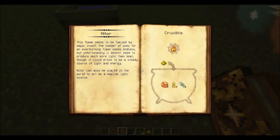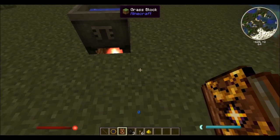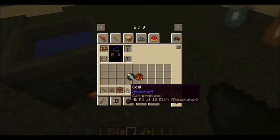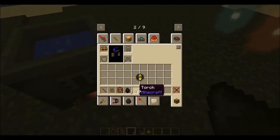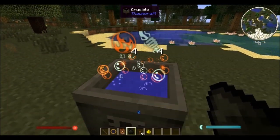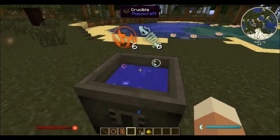Recipes within the crucible require certain aspects as well as a catalyst. To get the aspects you will have to find items consisting of them and throw it in the crucible. It is up to you to find the best combination to not waste any materials. Since the recipe for night ore requires 3 ignis, 3 lux and 3 potentia, I'm going to throw 3 pieces of coal, 6 torches and a piece of glowstone as the catalyst into the crucible, which should give me 2 night ore.